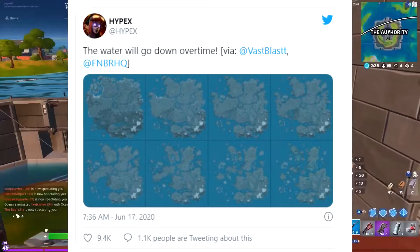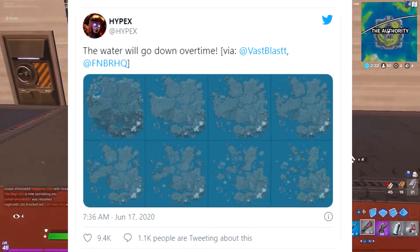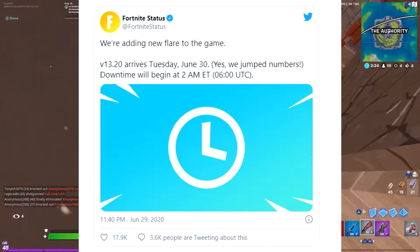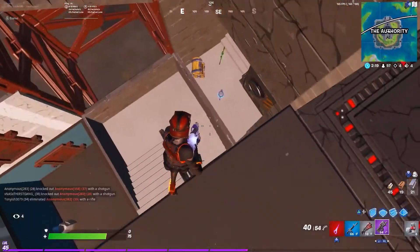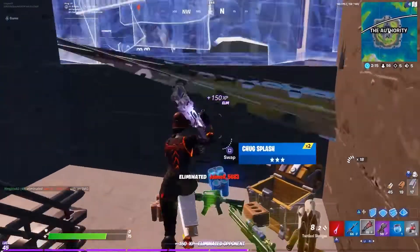Leaks also show that the water levels will go down throughout the season, meaning we should find some more popular points of interest and locations that are currently hidden under the map and under the water. We could even expect an Aquaman Atlantis area to be revealed after the water levels fall. Leakers have said it's currently under the waves right now and we should see it very, very soon.